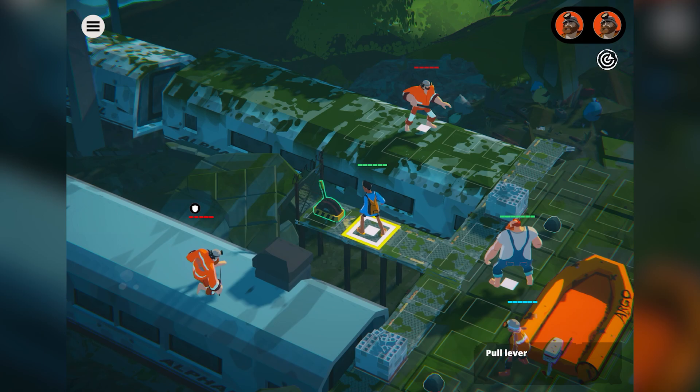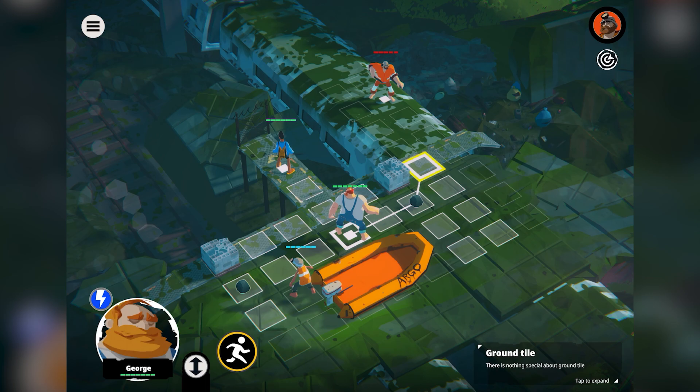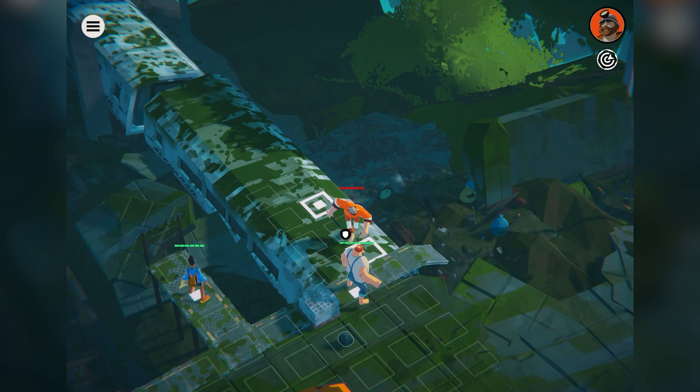The train has left the station! Hello everybody, it's Scott here and this is Highwater, from Demagogue Studios. It's available on iOS and Android — I'm currently playing on my iPad — and it's part of the Netflix bundle. If you're subscribed to the streaming service you'll have access, but if not, no worries, because it's also available on PC and console as well.